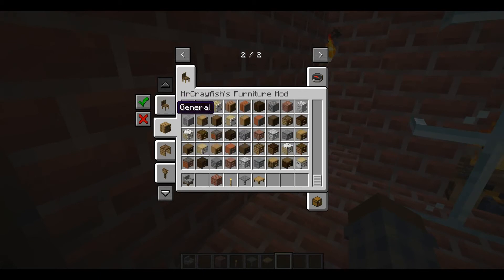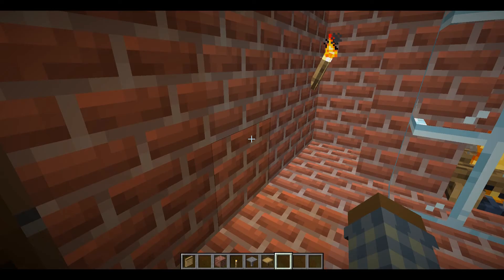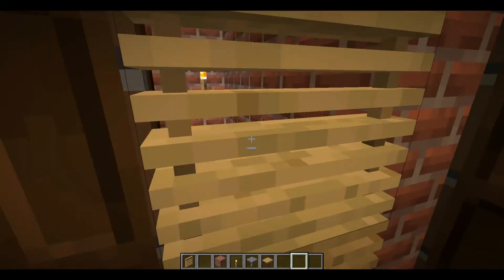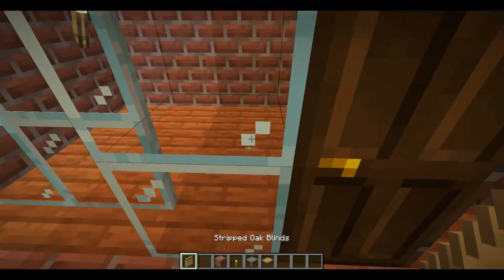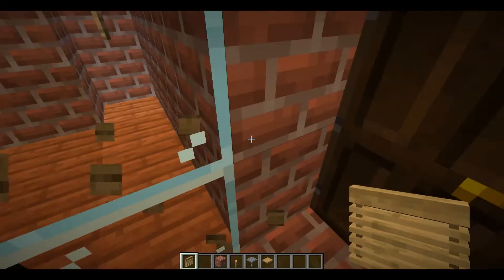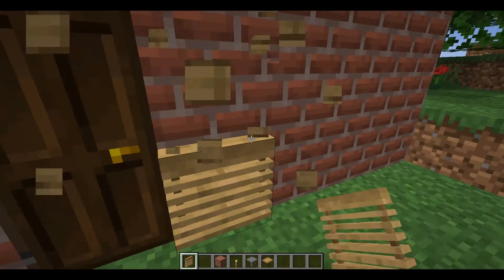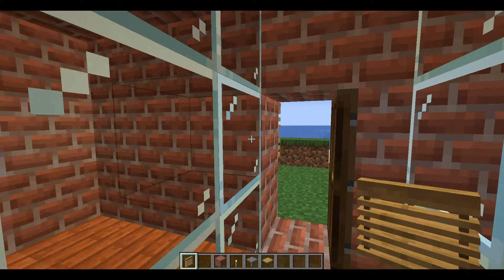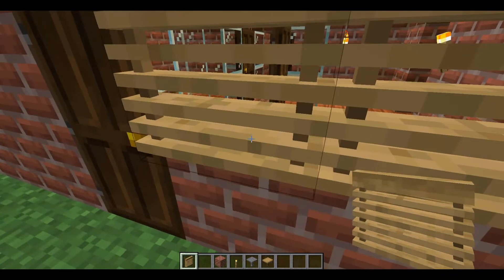Now we're gonna do the bedroom stuff. They have these things called stripped oak boards — basically if you just put them on a window you can cover everything. I think you can also put them on normal blocks. You can actually use these to see through walls too — that's kind of cool, I didn't know you could do that. It's like a glitch, probably. You can just look through there and see what's going on outside.